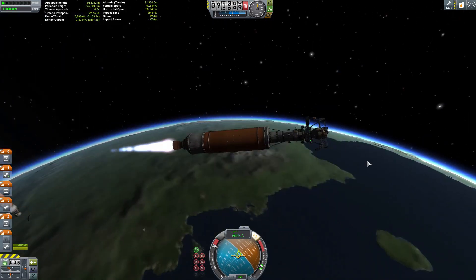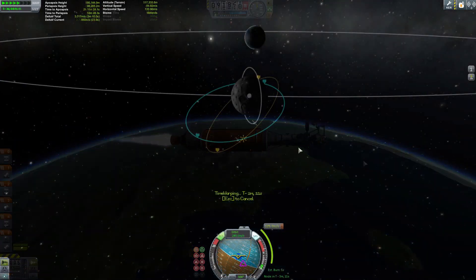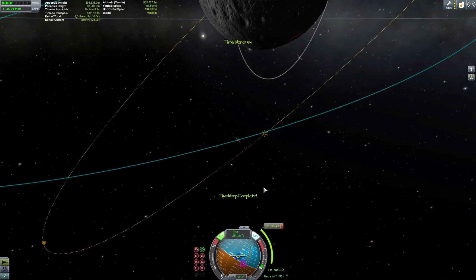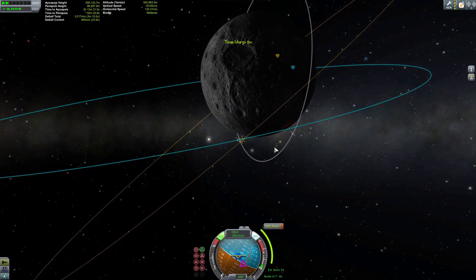I just want to show the separation because it looks cool. You can see there I have my rover — I kind of put it on a sky crane. Not that it was at all necessary, but it was fun. I think it's actually kind of beneficial to do a sky crane insertion; it kind of simplifies the rover design, at least for me.